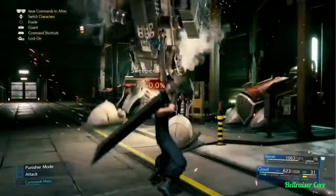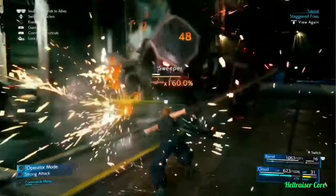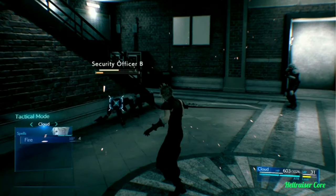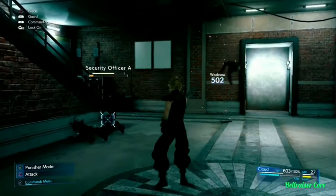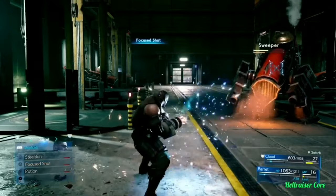Every enemy has a focus gauge that fills up as you do damage. When the gauge is full, the enemy becomes staggered and you'll deal bonus damage. Tactical mode evokes the command selections from the original Final Fantasy VII and allows players to enjoy battle while taking the time to think strategically. For players who prefer fast-paced action, abilities and spells can be bound to shortcuts for immediate execution.